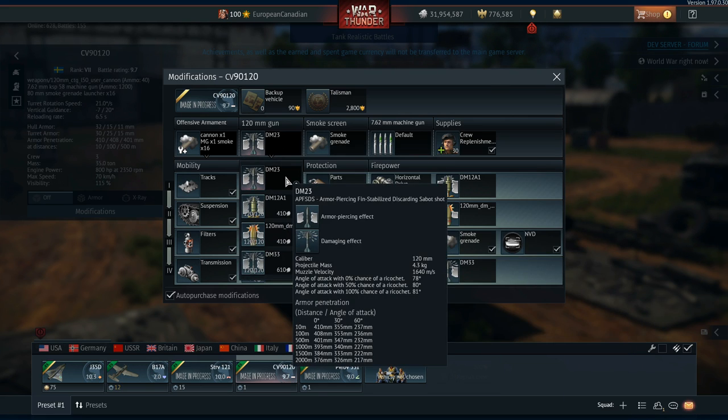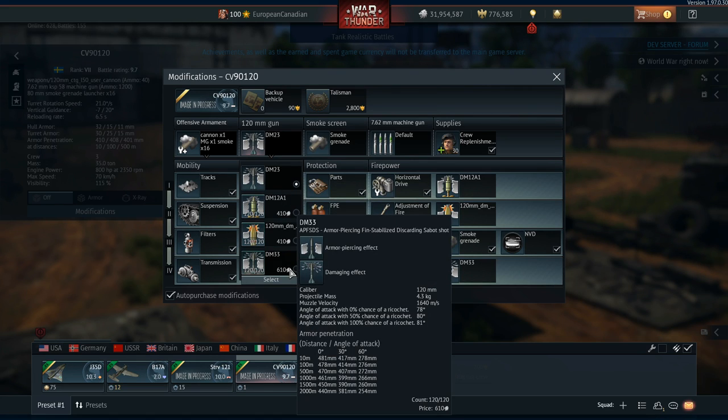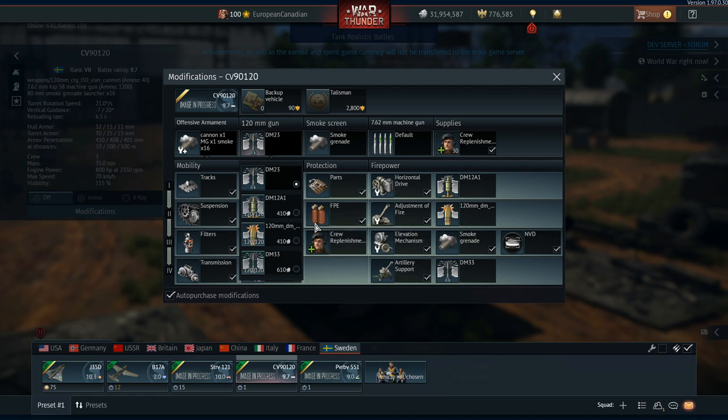If you're not happy with the standard 410/355/237 penetration figures, you can get up to 481/417/278 with the DM-33 to give yourself a little bit of extra oomph.